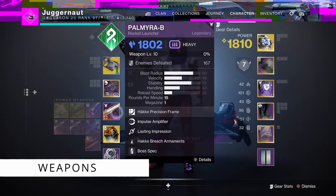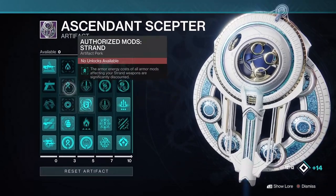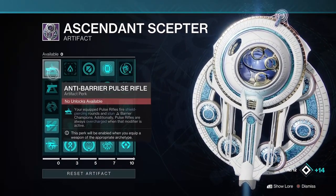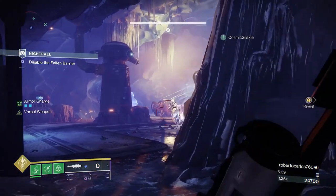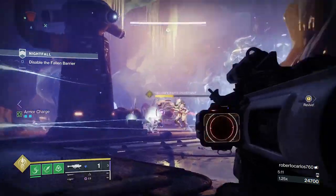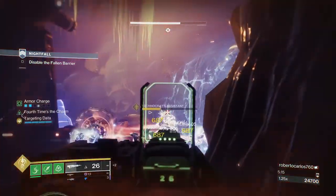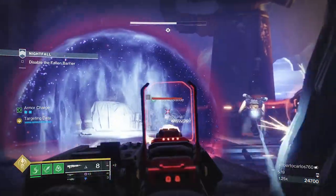The first way to break a shield is to use your weapon. You have to unlock anti-barrier perks from your seasonal artifact. Anti-barrier perks are shown with an open triangle and are automatically applied to any weapon of the same type. This season we have anti-barrier pulse rifles and anti-barrier sidearm. Any sidearm or pulse rifle you equip when you unlock this perk will get anti-barrier rounds automatically.